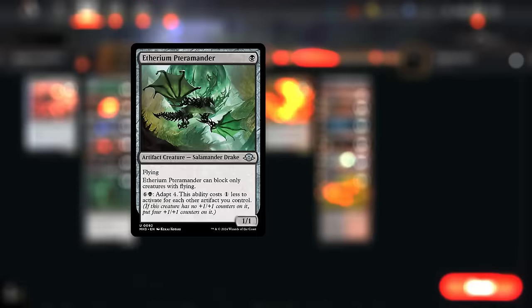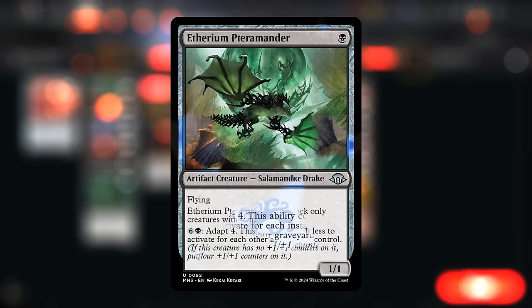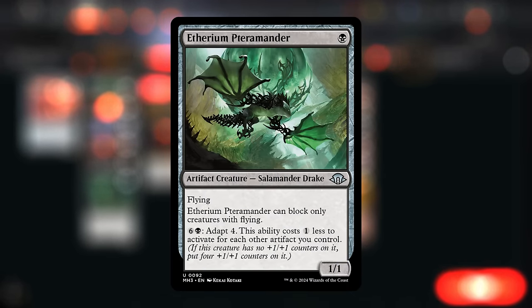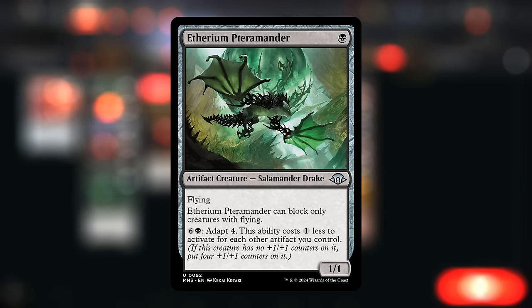We're also playing the full playset of Ethereum Terramander, a callback to the blue Terramander. This is a 1-1 flyer that can only block creatures with flying, and then for six and a black we adapt four so it picks up four plus-one-plus-one counters if it didn't have any counters on it already. But this ability also gets a one-mana discount for each other artifact we control, so we can often activate it for just one or two mana, turning this into essentially a two or three mana 5-5 flyer that we can kind of play over the course of multiple turns.